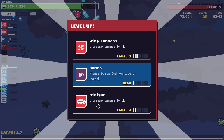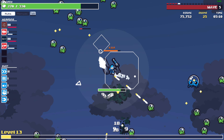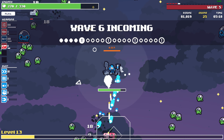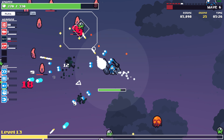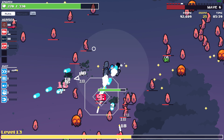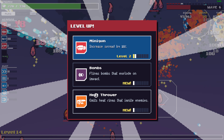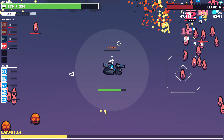Minigun upgrade — increase damage or wing cannon? Let's upgrade the wing cannon. It's wave 6. Here come the explosive enemies.